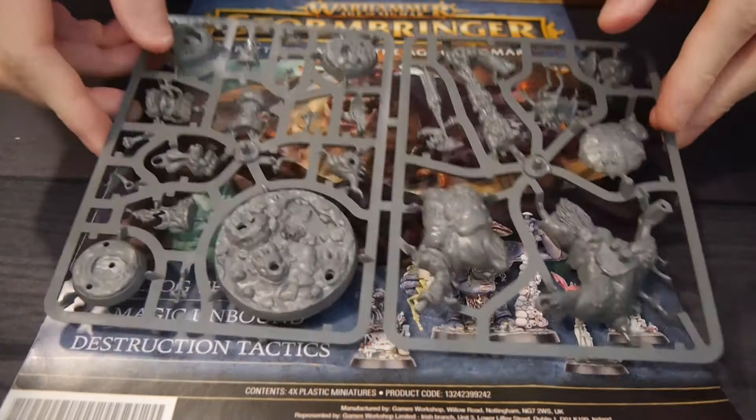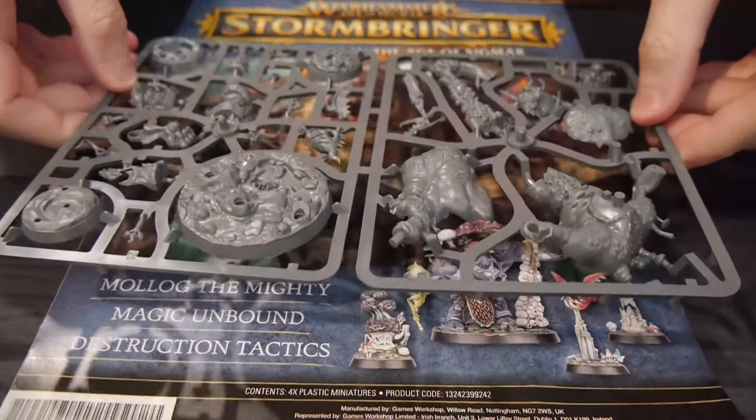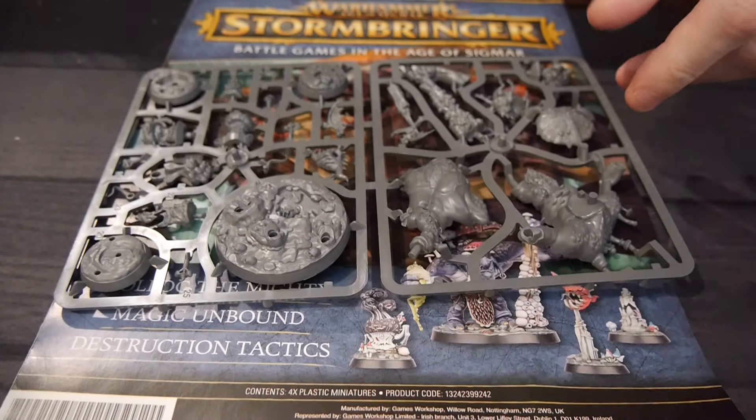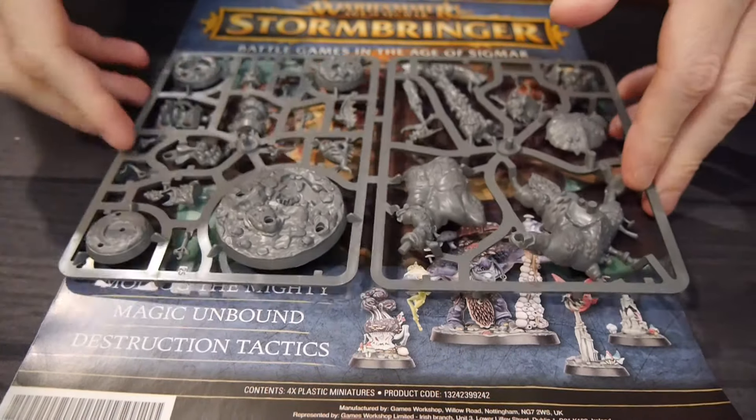Hey, welcome to Board Games Today. In my hands is Warhammer Age of Sigmar Stormbringer issue number 42. Stormbringer is a magazine between Hachette and Games Workshop taking you through the Age of Sigmar hobby.